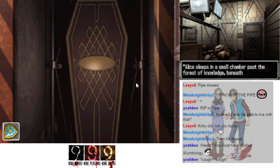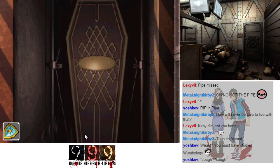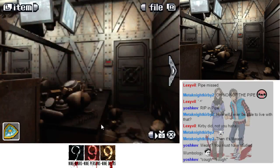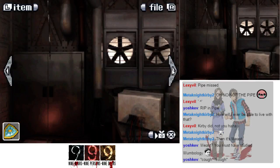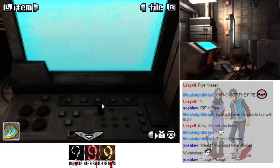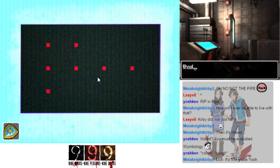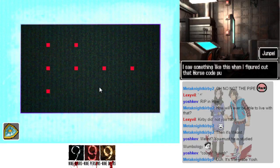Alice sleeps in a small chamber past the forest of knowledge, behind beneath the navel of the gigantic. Is this actually true? Back to puzzle solving. Something's on the screen now. Oh wait — I saw something like this when I figured out that Morse code puzzle back in the communications office.